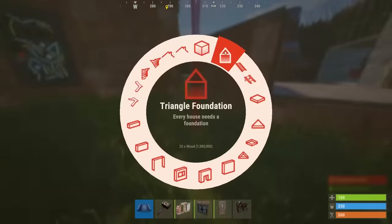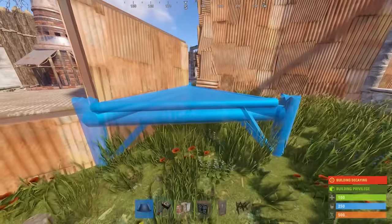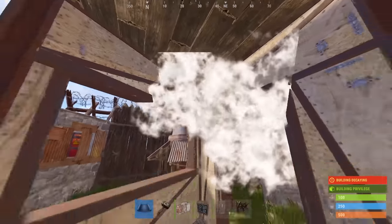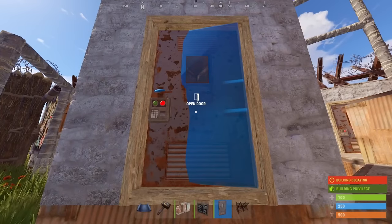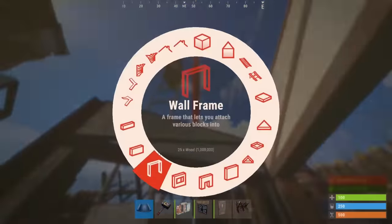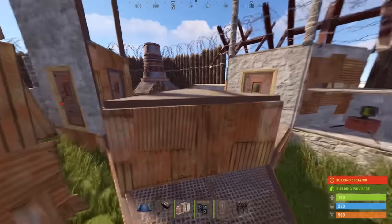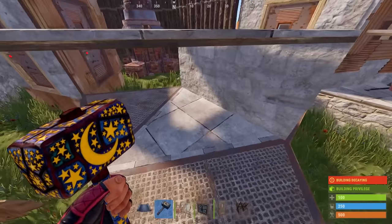Next we're going to build the wide gap shell. Place a triangle next to the raised one, then a twig square and another triangle. Do the same for the opposite side. On the left hand side, we're going to build the entrance. Place a door and then a window, followed by two frames on top. All these parts have to be metal eventually, otherwise they'll fall down and get raided. Place another single door and a wall on top. The opposite side is almost the same, we're just going to put two windows. Then put a wall frame here and just the wall on top. Now if you weren't able to put a raised foundation here, you'll have to put a half wall and a floor for your turret. The turret will sit on top of the triangle. The reason we use the raised foundation is that it's slightly cheaper.